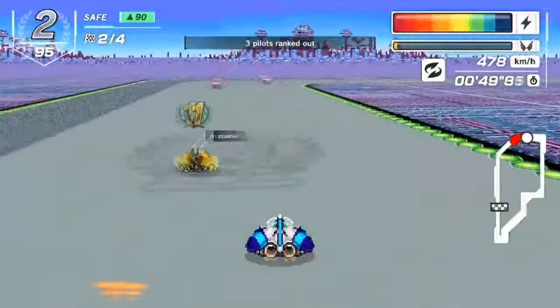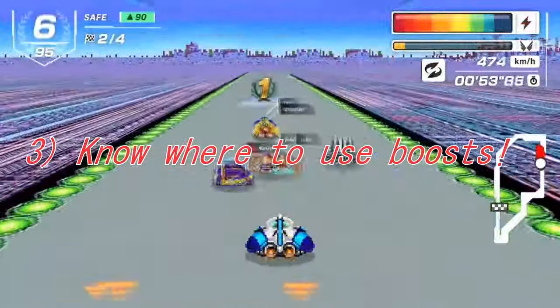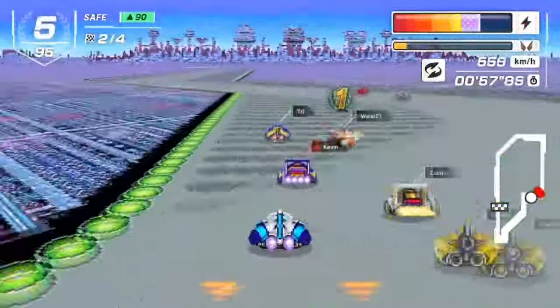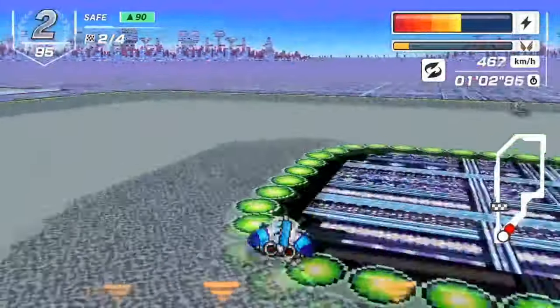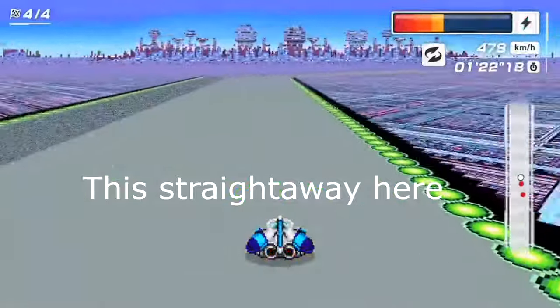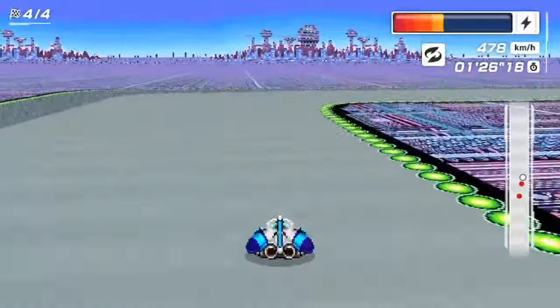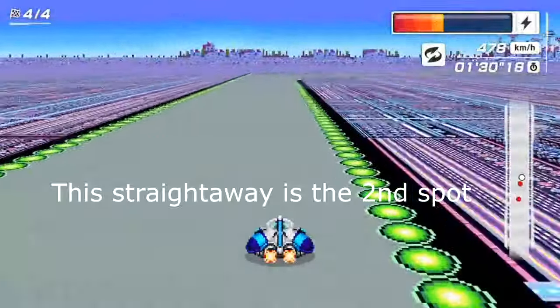The next point to talk about is where the best boost areas are in Mute City 1. In F0 SNES tracks, the general idea is that you want to use your boosts on the slowest parts of the track. For Mute City 1, there are quite a few options. The first is on the first turn after the initial straightaway containing the pit area. The second is on the second straightaway — instead of taking the jump plate, you just activate a boost and go right through. The third and most important area are the rough patches right before the finish line.